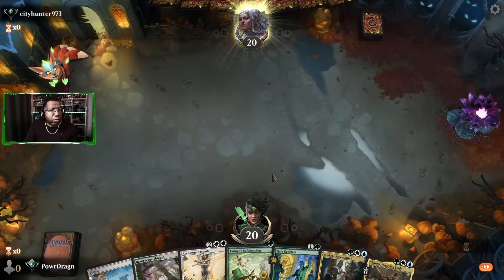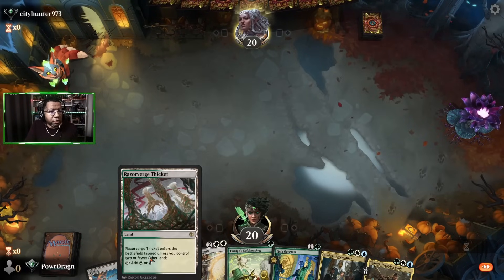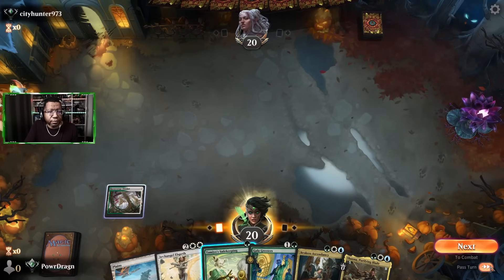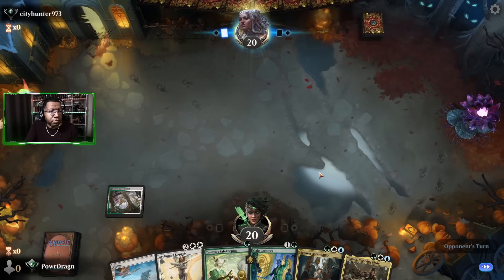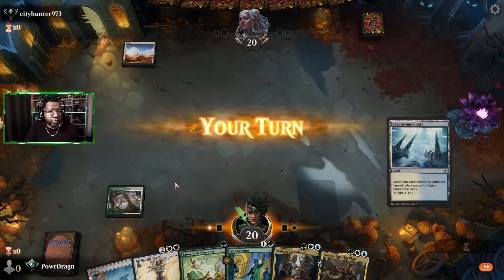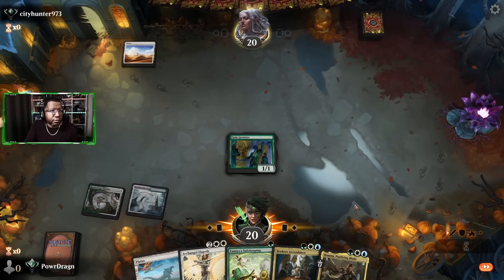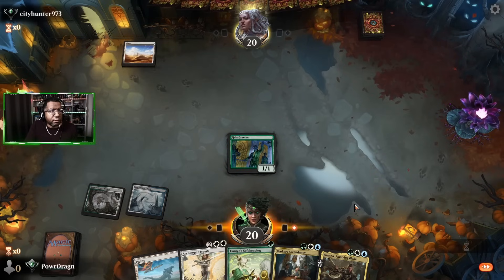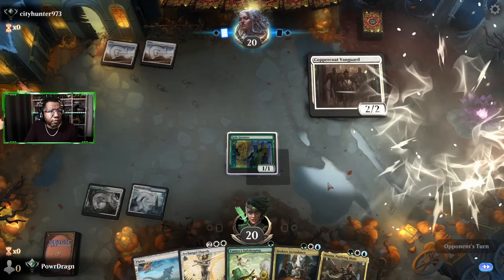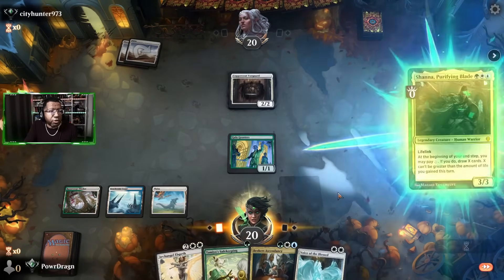No blue mana but we're gonna keep this anyway — a lot of our stuff is cheap and happens to be white, so we could end up okay. This is a very ambitious keep, but it kind of worked. Leave my creature alone — you don't want to do anything to him. Copper Coat Vanguard? We're going to try to definitely do some life gaining.